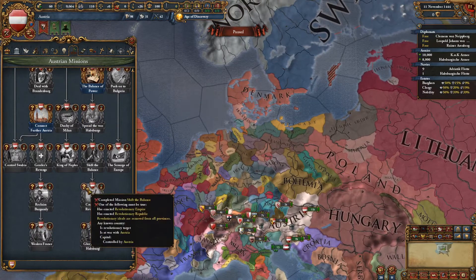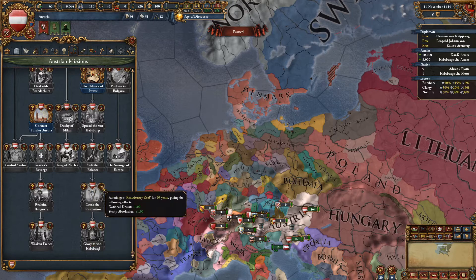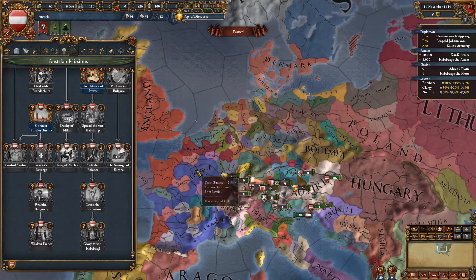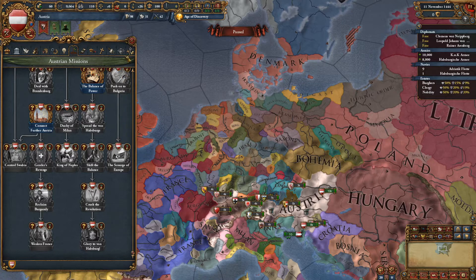Once you've shifted the balance, you have Crushed the Revolution — somebody must have a revolutionary empire and you have to purge it. If you do, you get unrest and yearly absolutism for 20 years. The easiest one to do it on is France if the French Revolution occurs. If you do that and you're a great power with no unallied or unbeaten great powers in Europe, and you've crushed the revolution, you get Glory to Von Habsburg — 50 power production and supremacy over Europe, plus 5% admin efficiency.